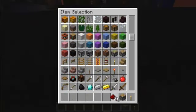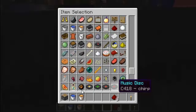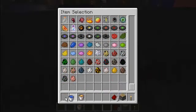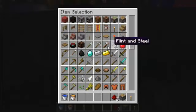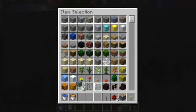You need redstone, water, one piece of lava, a piston — which I'm going to move back here — and a lever, and whatever you want to build it out of. I like making mine out of cobblestone.